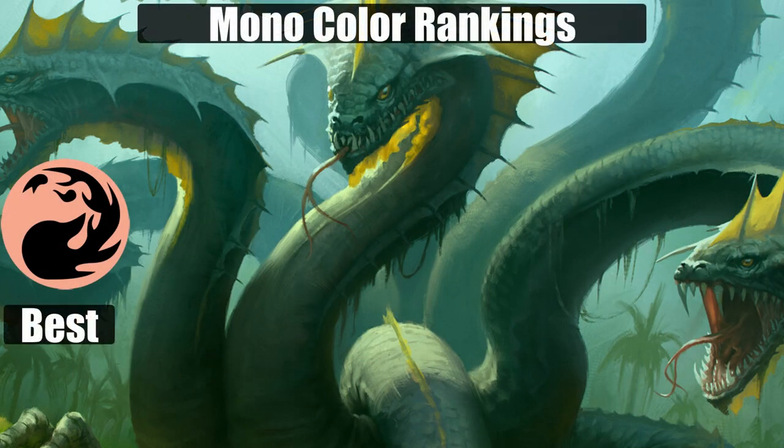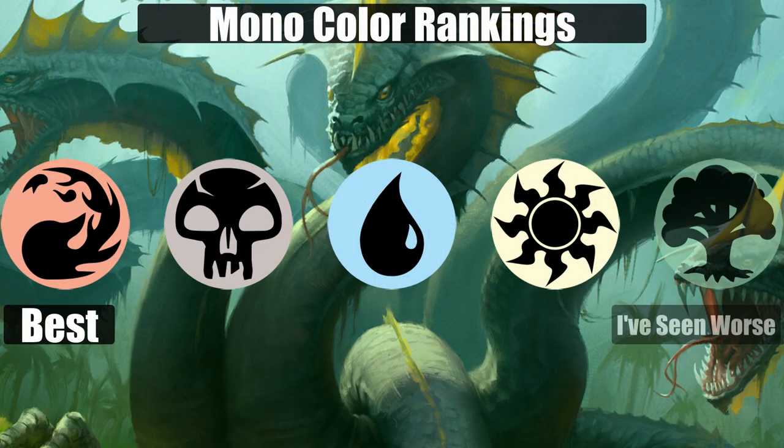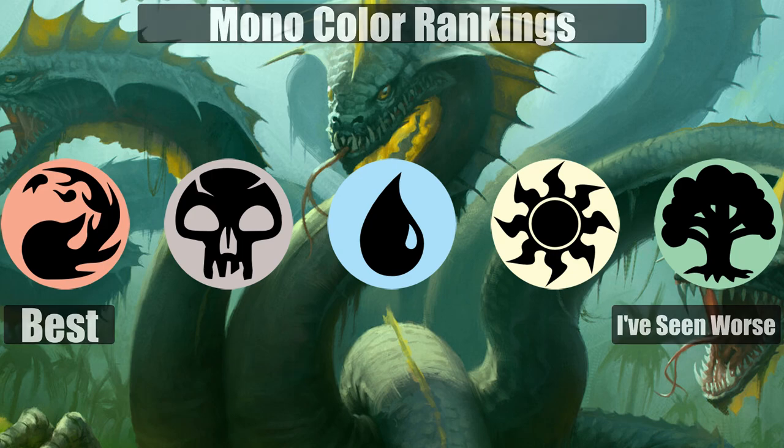I rank the individual colors as red, black, blue, white, and then green. Red has the best balance of creatures and removal, black a very close second, blue falls to third but is still a very solid color, and white and green, though I don't see them as particularly weak in this set, are just not as strong as their peers because of the lack of interaction.